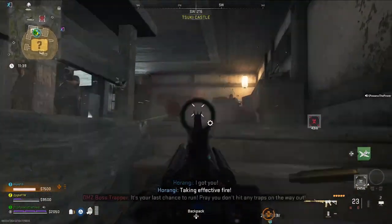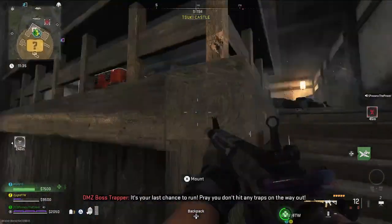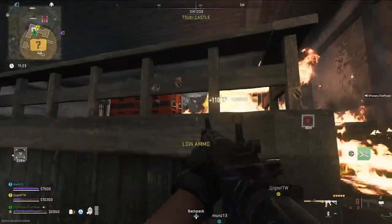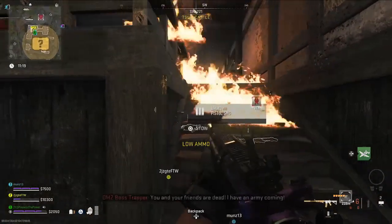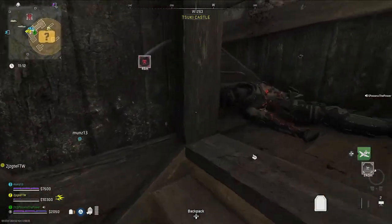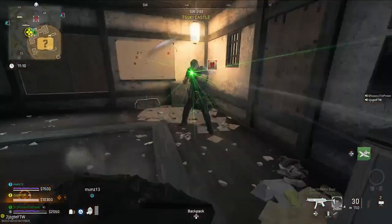I did try DDOSing the trophy systems, as there are two of them up here, hoping I could stun him and then plant the claymore. However, the DDOS didn't work. So maybe if you destroy the one at the top of the stairs and then stun him you might be able to do it that way. What I did instead was thin out the enemies. The bomb maker is the one with the gun with the green laser — I'll slow it down so you get a good picture of him. Make sure you're fully plated up and then run in and plant the claymore at his feet.